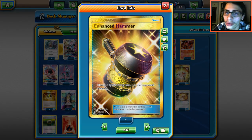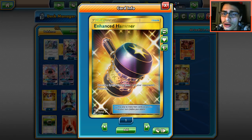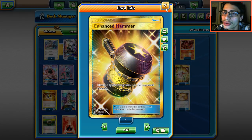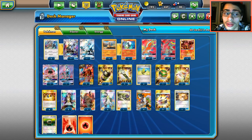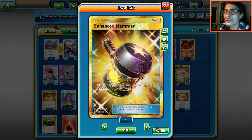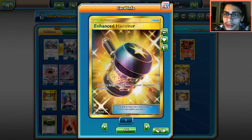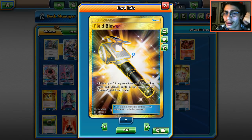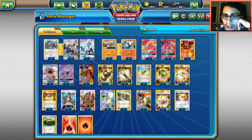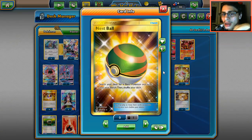Now for the items. One Energy Hammer — I know it seems counterintuitive because of Dance of Flames, and yes it could hurt it, but E-Hammer is just too good not to run, especially against Greninja or Rainbow Energy. It could be great against Gardevoir too. Two Field Blowers to get our abilities back. Four Max Elixirs because it's a turbo deck, so we play as much turbo as we can.